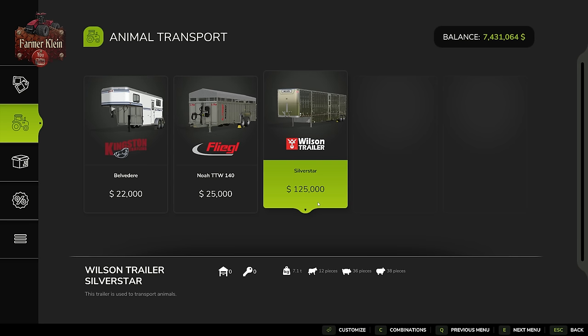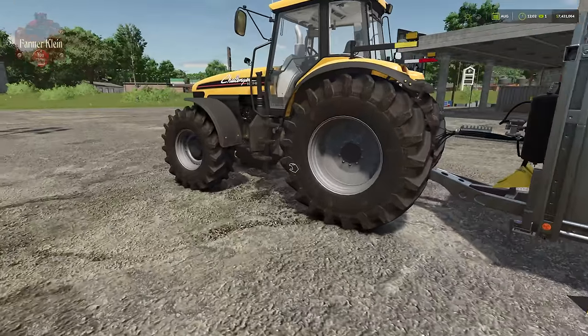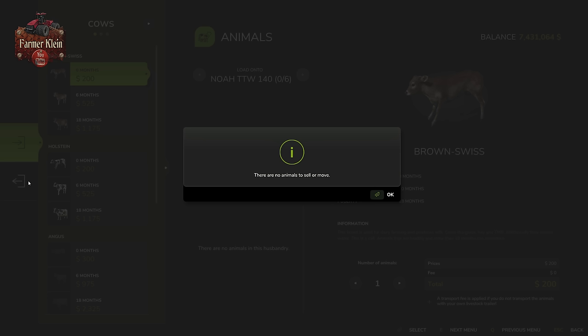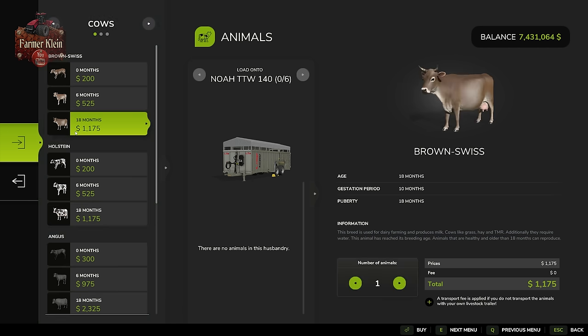The Silver Star will require a semi-trailer or a fifth-wheel dolly trailer if you're going to use it with a tractor. Once you have that trailer, come down to the animal dealer, park it within the trigger, and hit the R button. You'll be prompted with a loading menu. You have the option to load onto the trailer or offload from the trailer. Let's go ahead and load up six adult Brown Swiss cows. Do note that there is no service fee if you buy them here at the animal dealer with your trailer.